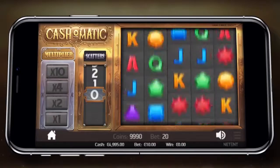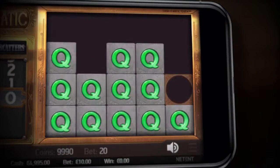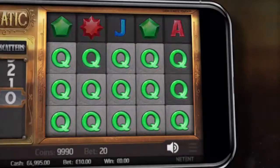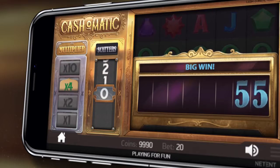Step right up folks and see the amazing Cash-O-Matic machine by NetEnt. In this slot, symbols in a winning combination stay on the reels. All other symbols disappear. Level up the multiplier with a row of winning symbols.